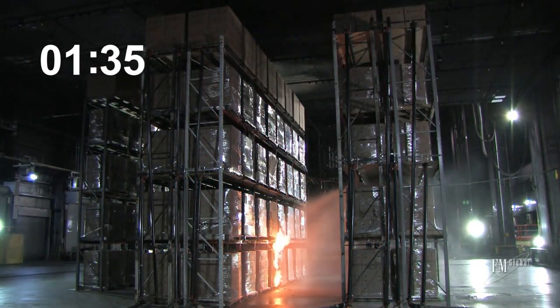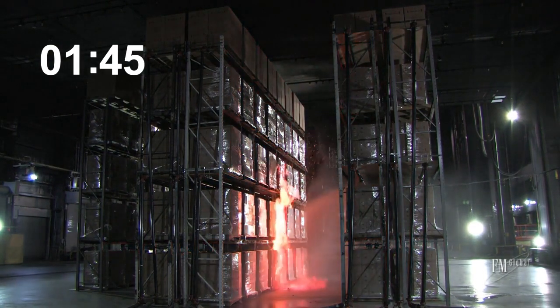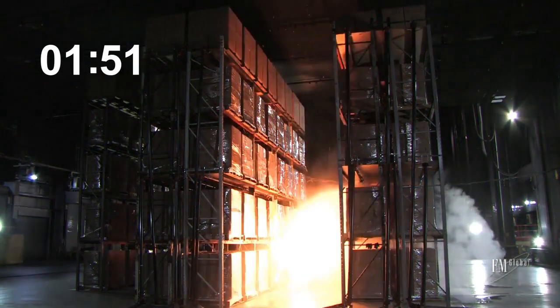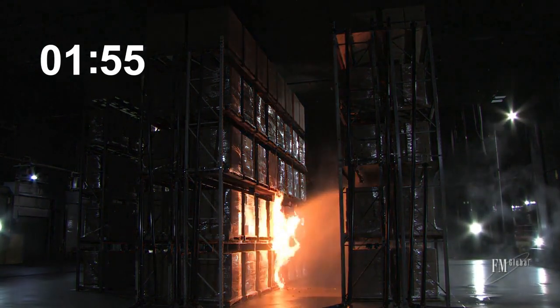Flame starting to enter the second tier. Flame extensions are halfway up the second tier pallets. One minute, 40 seconds. Beginning to see some pooling liquid in the eastern aisle. One minute, 50 seconds. Ruptures from the aerosols are entering the eastern target.